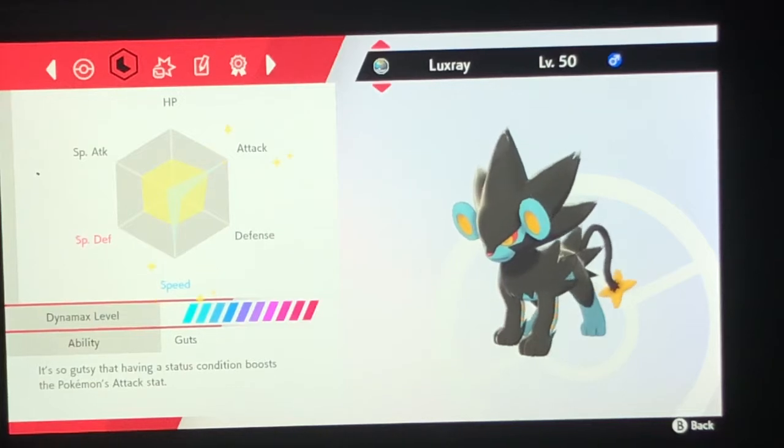Got the stats right here: 172 on the attack, 109 on the speed. We're going to Jolly that because speed creep is real. Then again, I'm not sure how much it's really going to outspeed — that's not super slow. We'll see what happens.